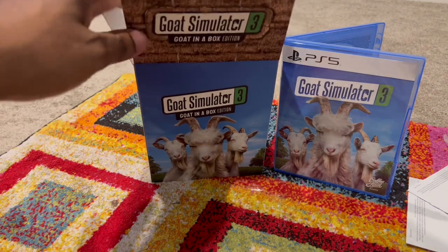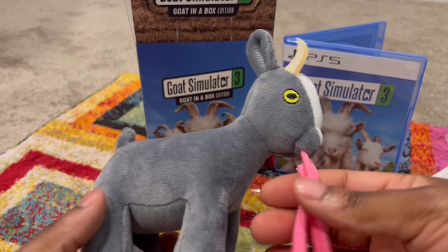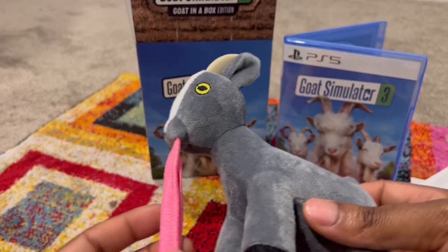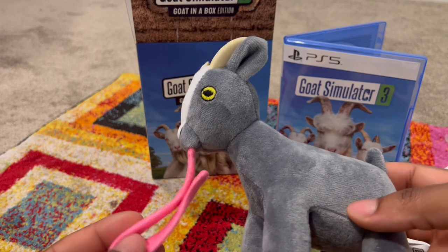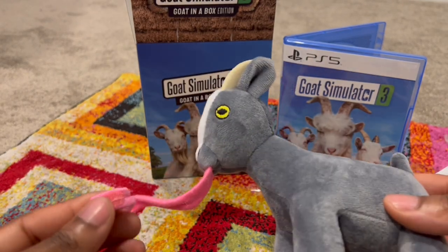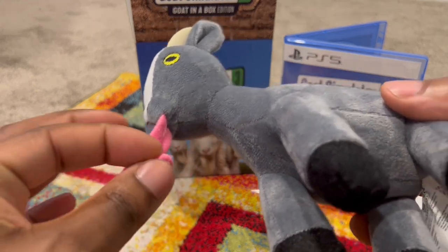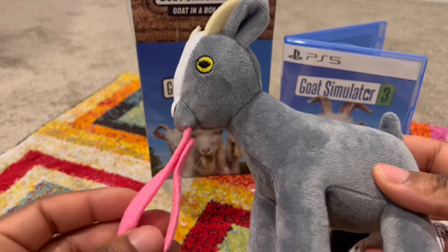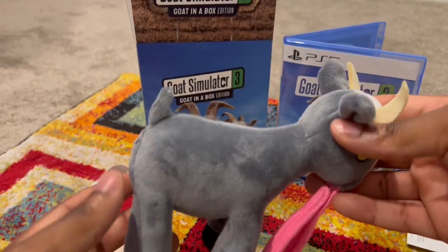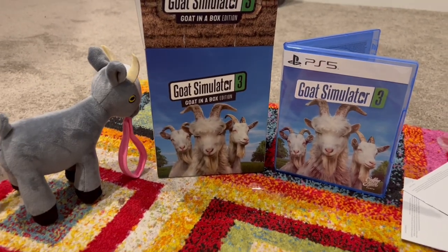What else do we grab inside? We have ourselves a really cool looking plushie — oh my goodness, look at this! This is so cute, this is so damn cute. Look at that! It's got some velcro there — it keeps sticking. Of course the velcro is right here and you can just pop it on just like that. This is so cute! Let me put that lovely goat all the way to the side.